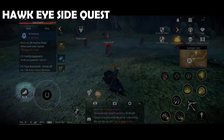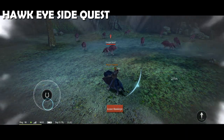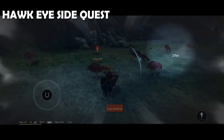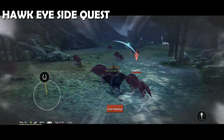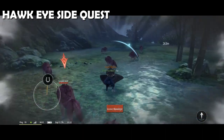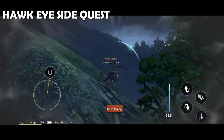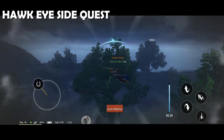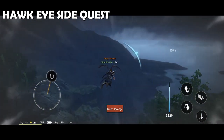Hawkeye Side Quest. Just tap the Hawkeye icon. Once you enter the Hawkeye state, you will see here how far you are from your target. If it is near to you, you can just walk or mount towards it. But if it's not, you can fly. Fly towards your target's location. You will know that you are close to your target once the distance decreases.